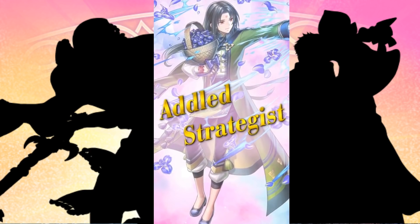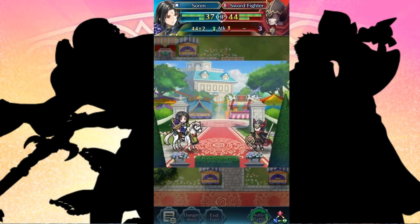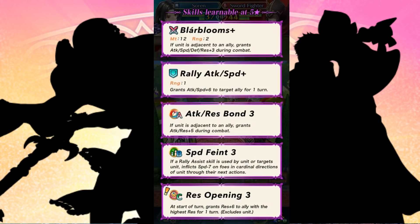Alright, Sorin. I have to say, looks quite beautiful. Ike's boyfriend is finally available. Now, the one thing I will say about the two seasonal variants — at least the Tome-based Cavaliers — is that they definitely have a lot of great skill inheritance abilities. The Bloom spells seem to be a pretty nice replacement; I wouldn't say an all-out replacement to Owl Tomes, but they will be quite useful for units who have a little more bulk. All the weapons have the same ability. However, Sorin has Rally Attack and Speed Plus, which is insane. Attack and Res Bond 3 — if a unit is adjacent to an ally, grants Attack and Res plus 5.